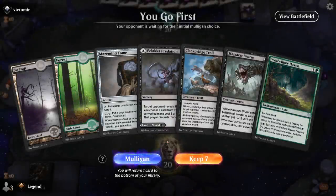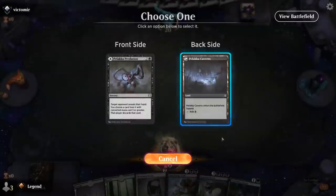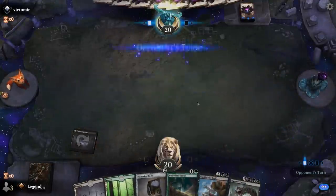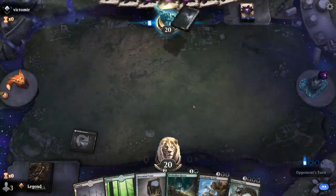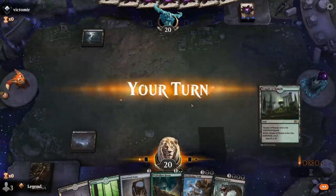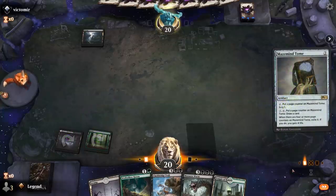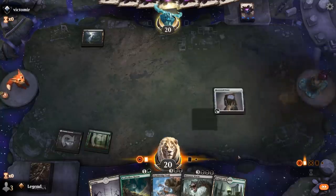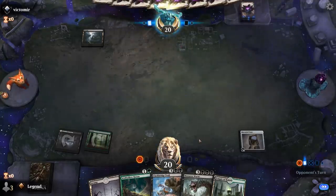We're on the play with Troll plus Worm and even some ramp. I probably want to play Predation on one, Tome on two, and then turn three Haven plus draw with Tome. Opponent with a turn one Swamp, so I'll stick to the plan. I could scry with the Tome — probably wouldn't mind finding a Vivian here.